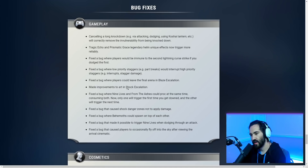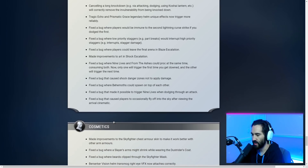Fixed a bug where a player could leave the final arena in Blaze Escalation. Made improvements to art in Shock Escalation. Fixed a bug where Nine Lives and From the Ashes could proc at the same time, consuming both — now only one will trigger the first time you go down, so you won't lose two lives for the cost of one. Fixed a bug that caused shock danger zones not to apply damage. Fixed a bug where behemoths could spawn on top of each other. Fixed a bug that made it possible to trigger Nine Lives when dodging through an attack. Fixed a bug that caused players to occasionally fly into the sky after viewing the arrival cinematic.